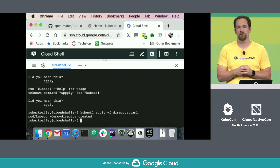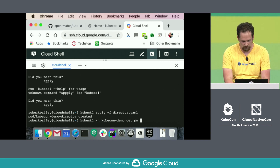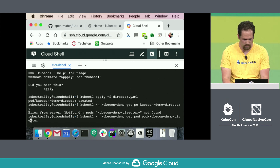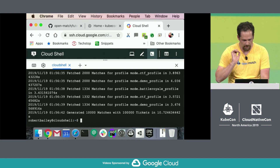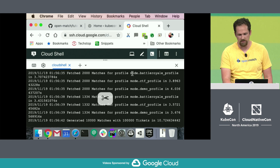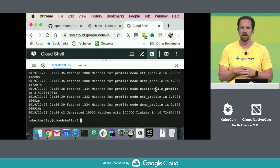Now we're going to create the actual matchmaker. This is going to go through those 100,000 tickets and try to group them into different pools. We can see that we generated 100,000 matches with 100,000 tickets in just 10 seconds. So we've got a huge number of players coming in and we're able to match all those players really quickly. Looking at the logs, you can see we're actually matching them into different groups — some people are playing Battle Royale, some are playing Capture the Flag, and some are in our demo profile. Lots of different match profiles coming in, all being matched simultaneously.